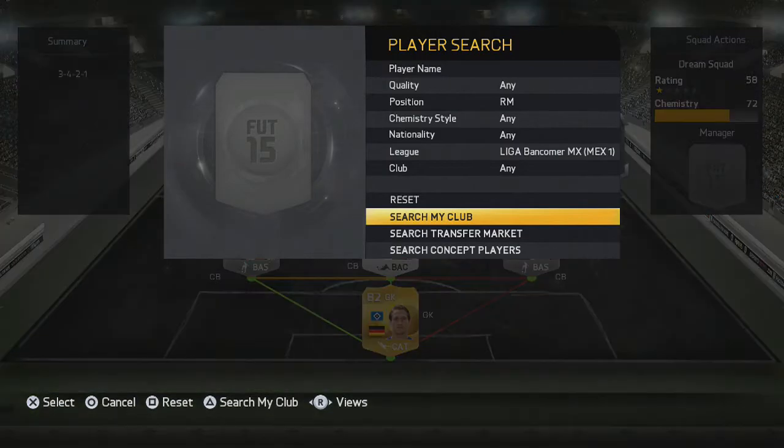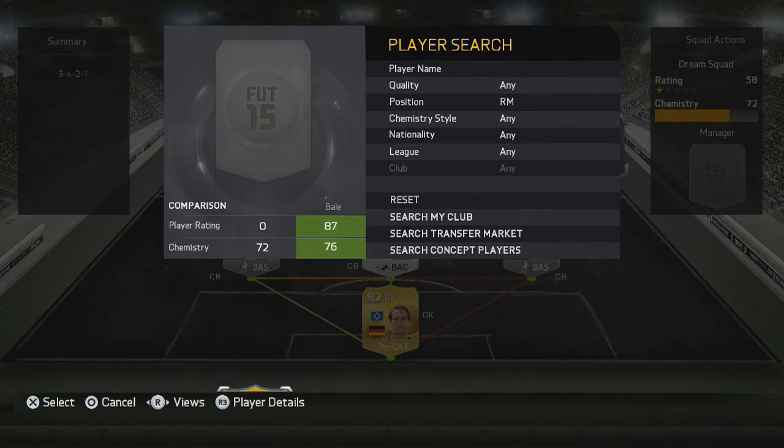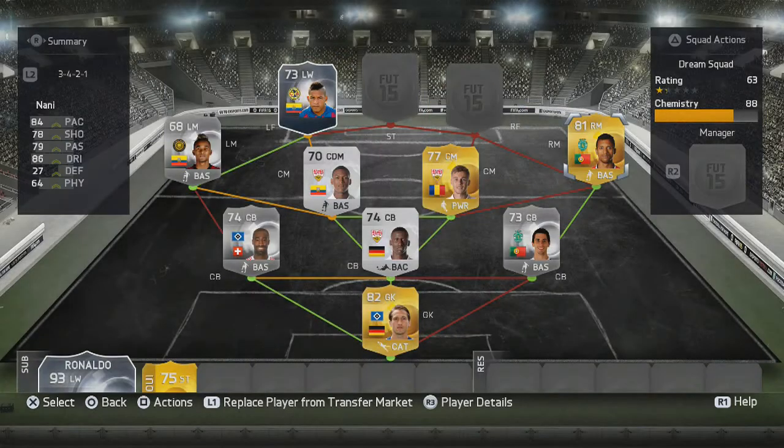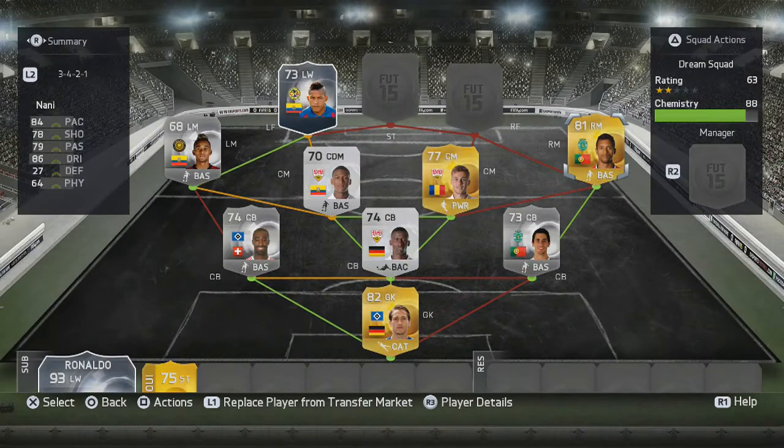As the right midfielder we have, in my opinion, the best five-star skiller in this squad — Nani, Luis Nani from Sporting Lisbon, normally playing at Manchester United but on loan to Sporting Lisbon. For me he's the star of this team. I really enjoyed skilling with him, and with Nani it was just a little bit better than the others.